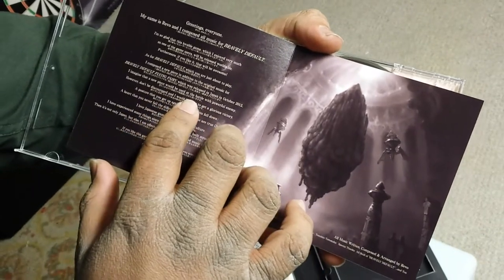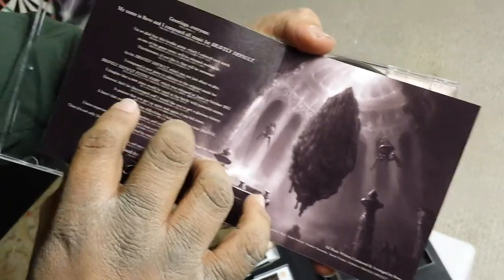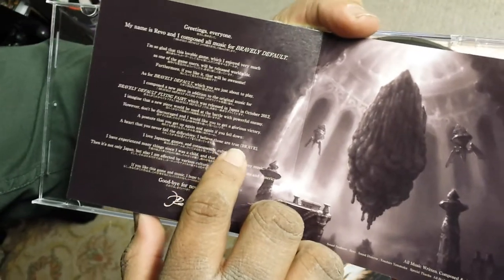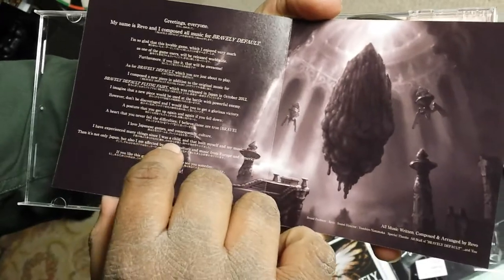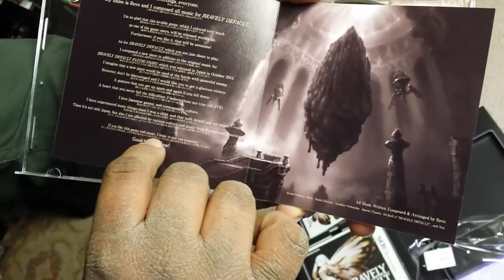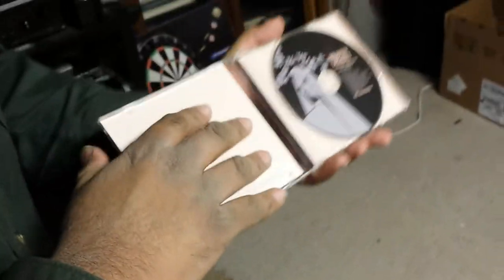There's a message inside: 'A new piece would be used at the battle with powerful enemy. However, don't be discouraged — I would like you to get a glorious victory. A posture that you get up again and again if you fell down. A heart that you never fail the difficulties. I believe those are true brave.' I love Japanese games and consequently culture. Side note: probably could use better English. The message continues: 'I have experienced many things since I was a child, and that built myself and my music... If you like this game's music, I hope to see you someday. Goodbye for now.' Oh, it's just signed Revo. That was a little message in there.